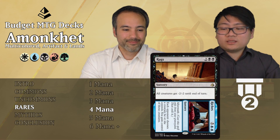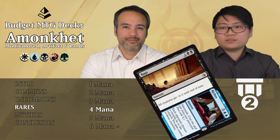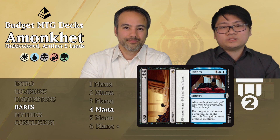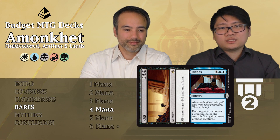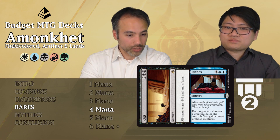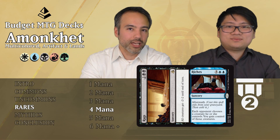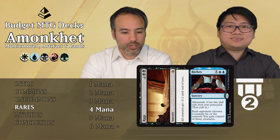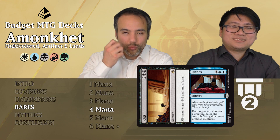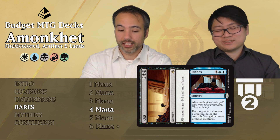Rags//Riches: the Rags part is two generic and two black sorcery — target creature gets -2/-2 until end of turn. That's nice. The Riches aftermath is five generic and two blue sorcery — each opponent chooses a creature they control and you gain control of those creatures. So you killed all the small things and now you're taking one of their bigger things. The -2/-2 is great and will hit so much in limited — already worth playing on its own. The Riches part is a bit overcosted but for seven mana you're stealing something from them, making a huge impact. Tier 2.